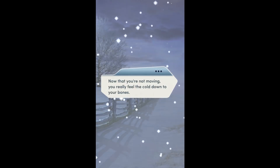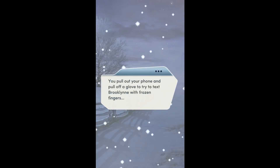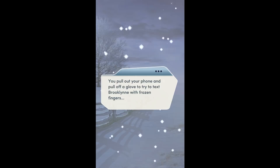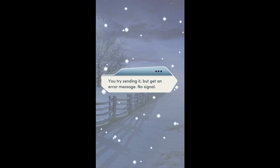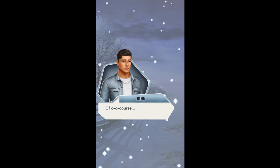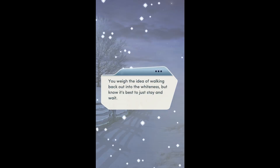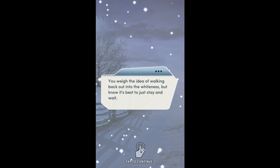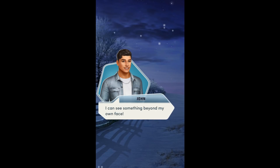Now that you're not moving, you really feel the cold down to your bones. Starting to get a little worried. You pull out your phone and pull off a glove to try to text Brooklyn with frozen fingers. Come on, Brooklyn. You keep sending it, but getting no signal. Of course. The idea of walking back out into the whiteness is scary, but it's best to just stay and wait. After what feels like an eternity, the wind finally dies down and the snow lightens up. I can see something beyond my own face.